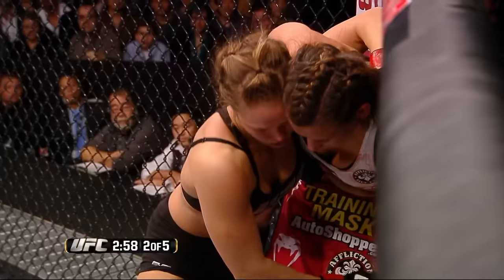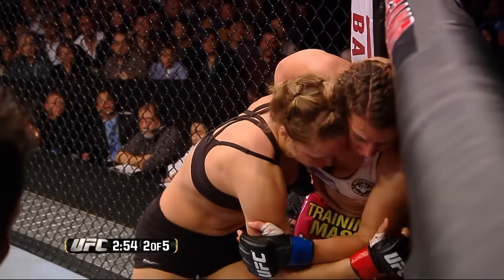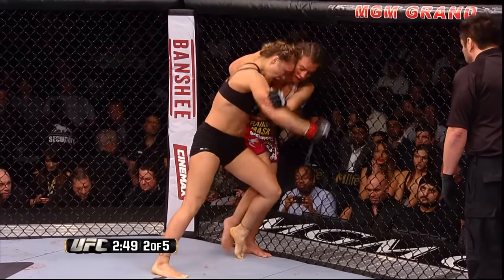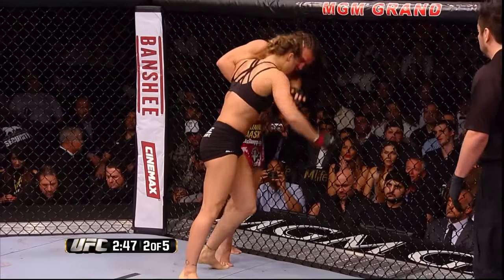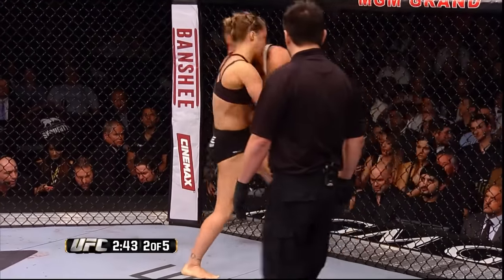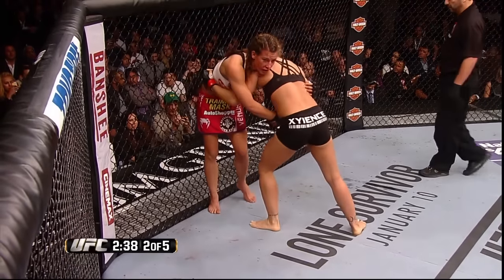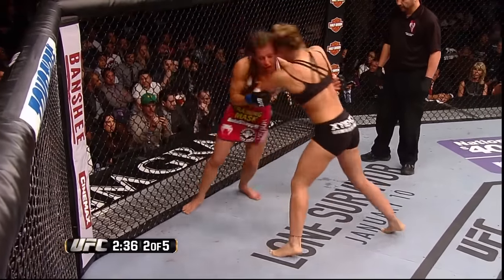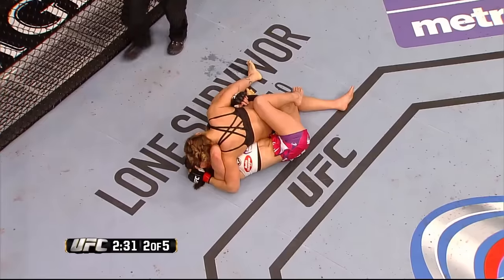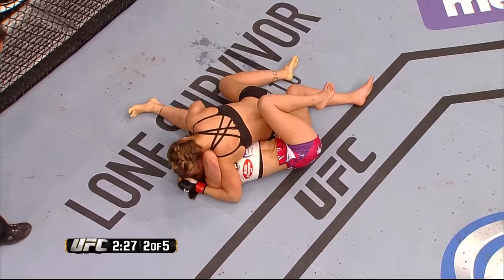Three minutes on the clock here in round two — scheduled for five five-minute rounds. Good punches to the face by Ronda in the clinch. Misha gets her head to the other side smartly. Nice knee — and an answer. As this fight continues to go deeper, you wonder what goes through Ronda's mind. Misha's got to look out for that left arm — that's the one Ronda's going to attack. She's keeping it between her legs.